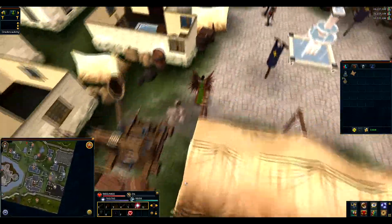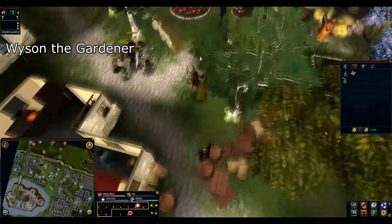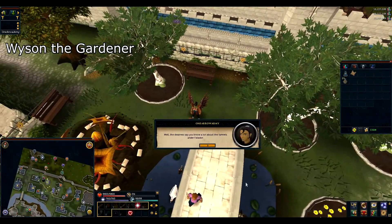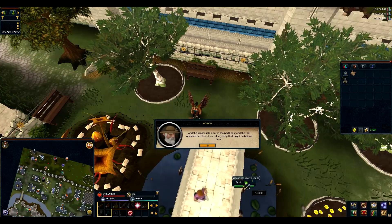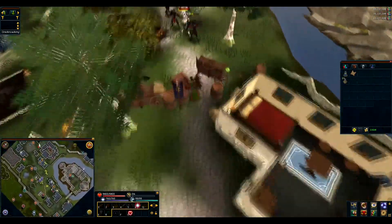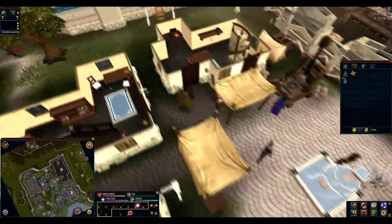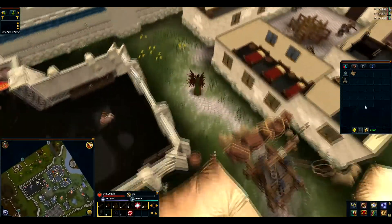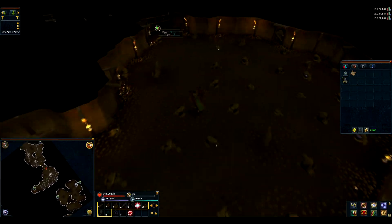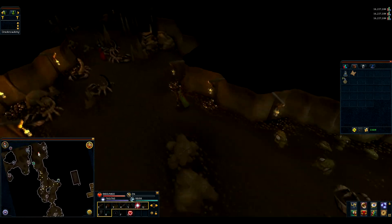Go to the west of Falador's park and talk to the gardener. Then go to Falador's mines, and once inside go north.